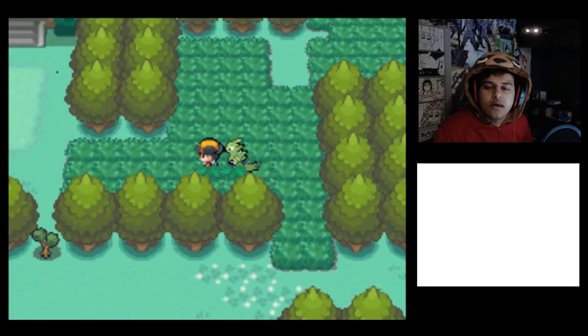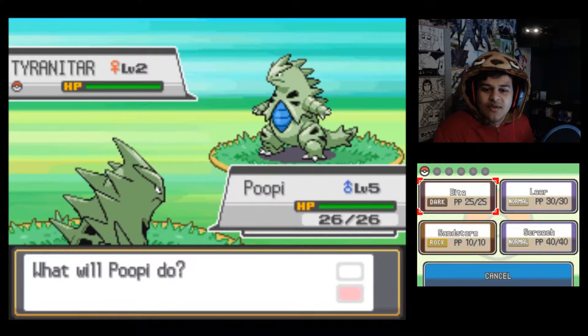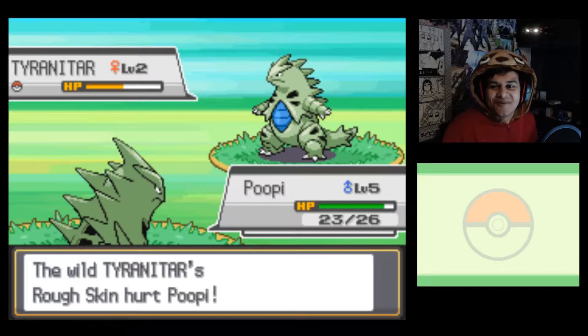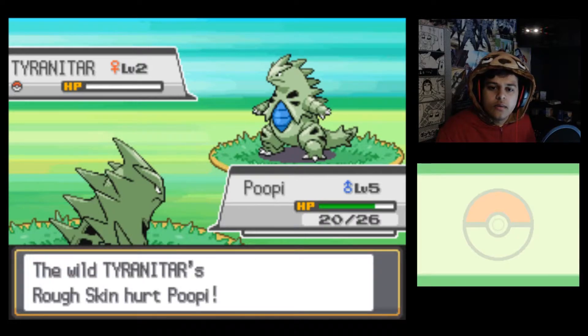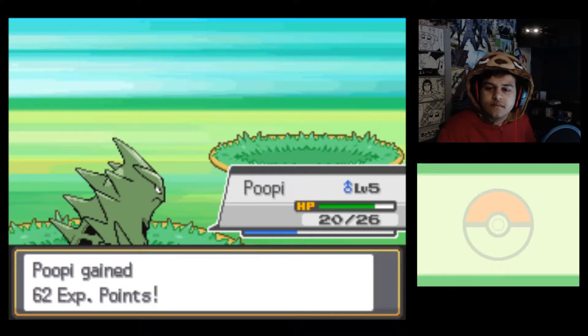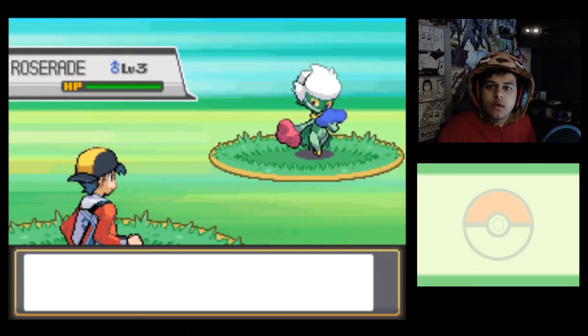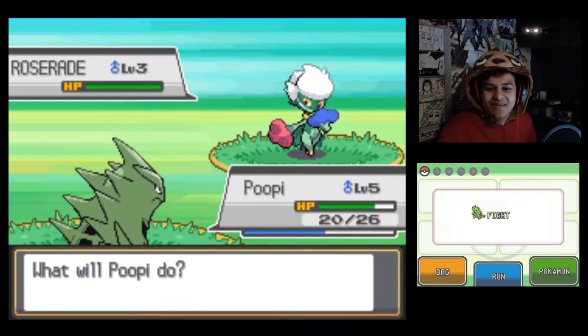Oh god, come on Poopy we got this. It's only a level 2 Tyranitar - take that damage. No, this is a real randomizer! I thought I was going to level up first. This time we're gonna grab that berry too. Oh Jesus, this actually frightens me a bit because anything can pop out of the bushes.